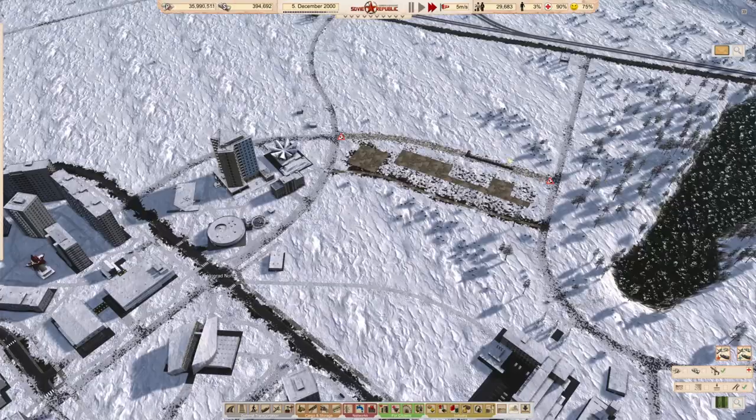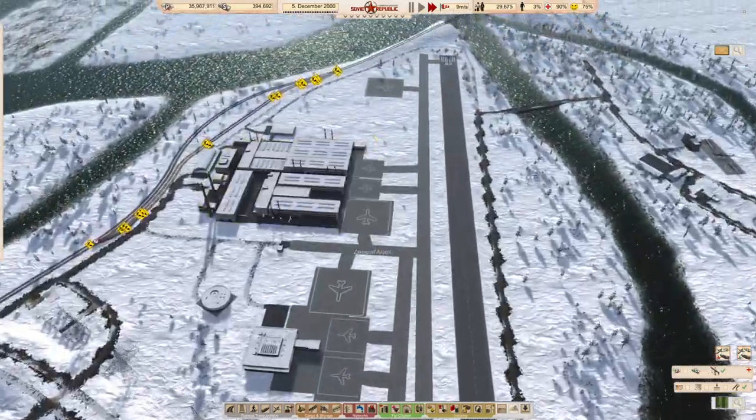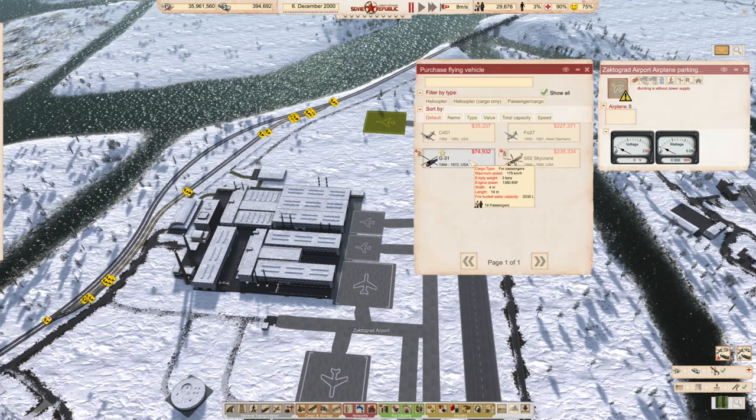Let's just make sure the rest of the Zactorgrad crews are also bringing in what they need over here. That should be working pretty nicely for us. Okay so we'll make a start on that once we get the road built. Is our runway done? Our runway is done! So now we should be able to buy planes. Excellent - here we go guys, we're going to start getting some stuff in here. Let's have a bit of a look.